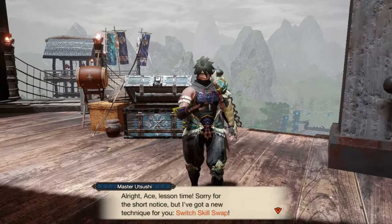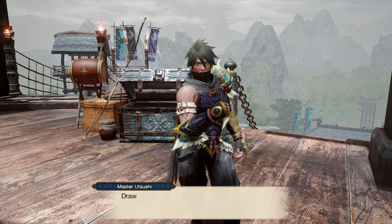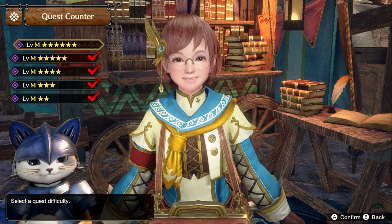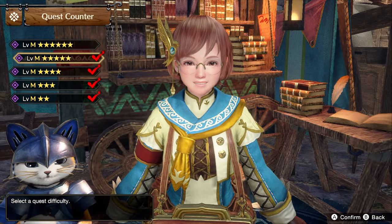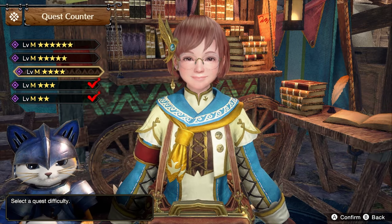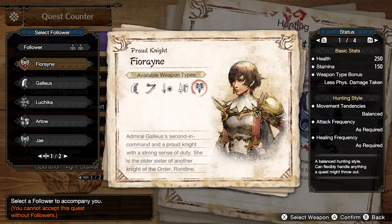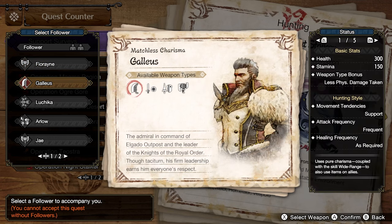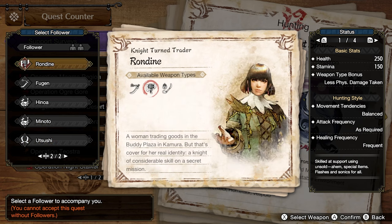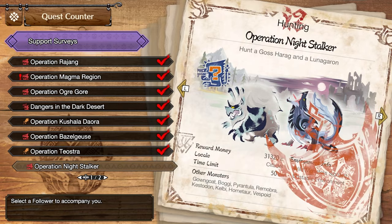Once you've beaten Daimyo Hermitaur, you'll have to do a series of tutorial missions. Complete these and you'll get moved to Elgado, your new hub for Master Rank. In Sunbreak you'll also get access to Follower Quests, which give you NPC helpers to assist during your hunts. These have their own unique progression from the main story. If you ever need to hunt a monster multiple times for equipment, check the Follower Hunts. Eventually you'll want to complete all of these as there are weapon and armor recipes unlocked from them.